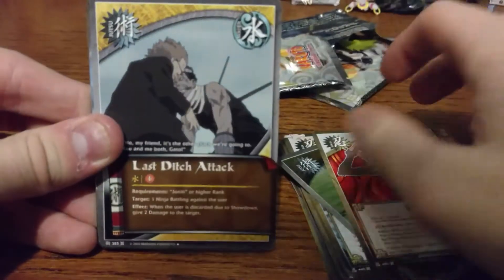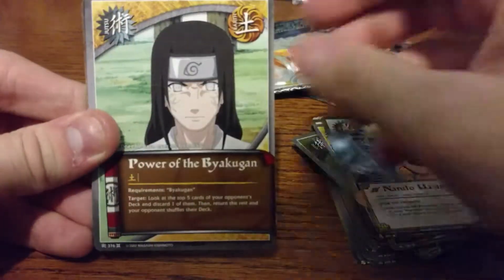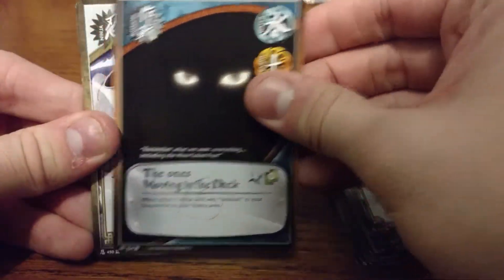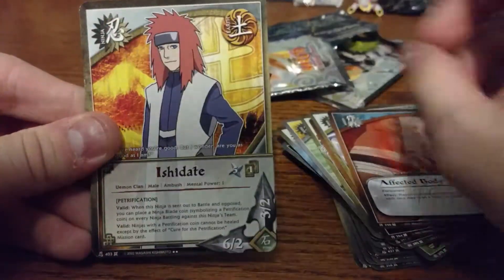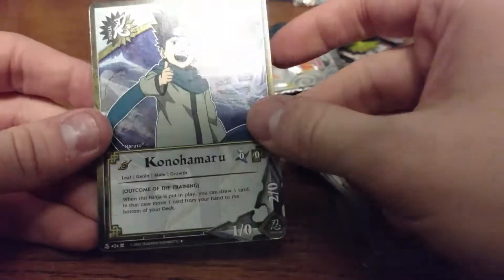Alright, we got Kiki, Last Ditch Attack, Naruto Uzumaki, Power of the Byakugan, Rock Lee, The Ones Moving in the Dark, Pakun, Affected Body. The rare is Ishidate, and the hollow is Konohamaru.